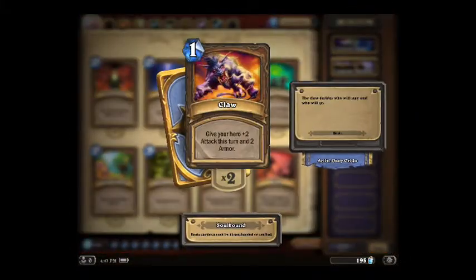Claw. Costs 1 mana. Pretty decent card. Gives your hero the ability to attack for just 1 turn and 2 armor for every turn.